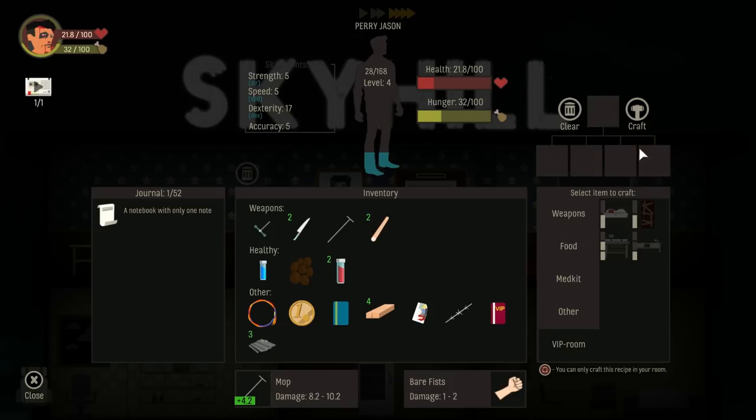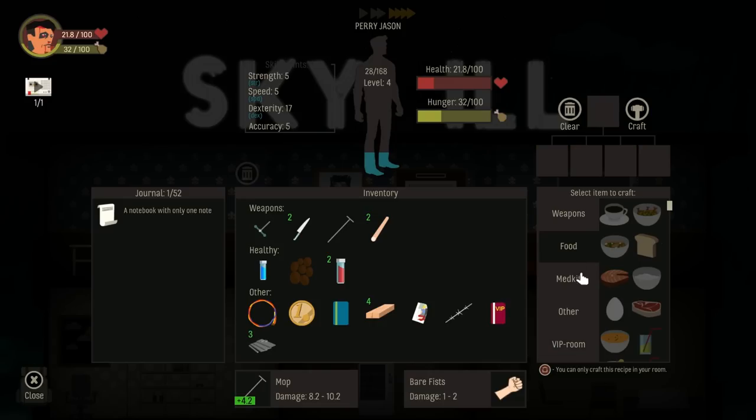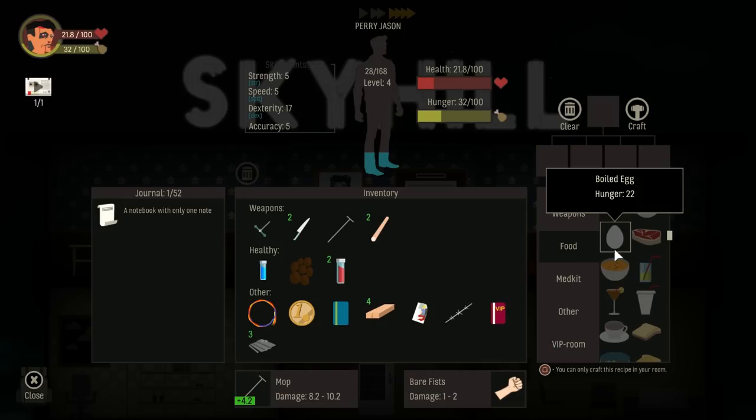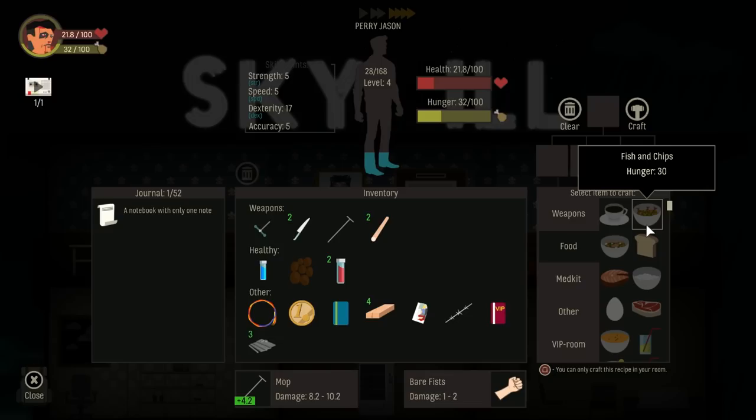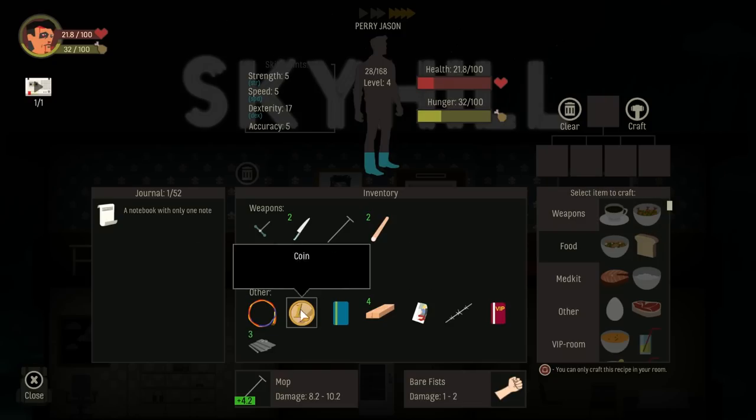It looks like we just unlocked a ton more foods, most of which seem to be egg-related. Fish and chips — that sounds really good, although that looks like prawns in a bath of something. I say scrimps — I keep it real. We got shrimps in there with a whole bunch of peas and carrots on top.